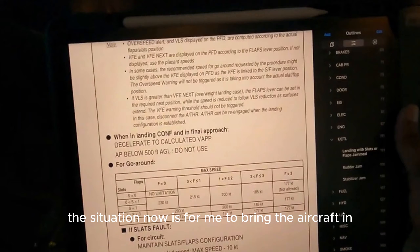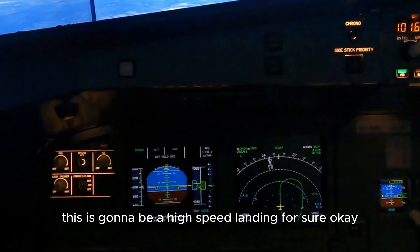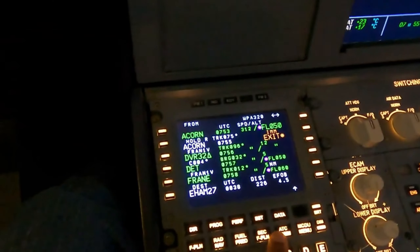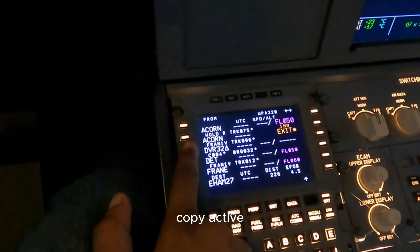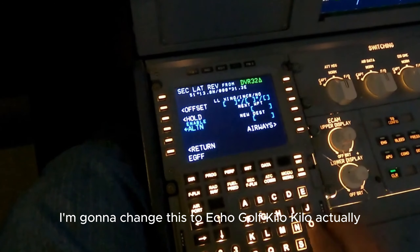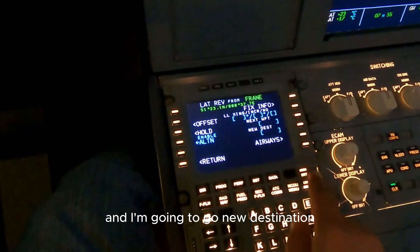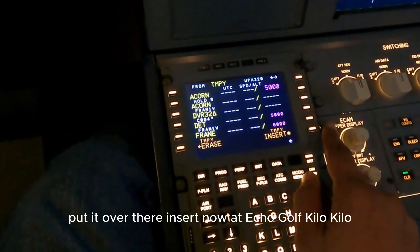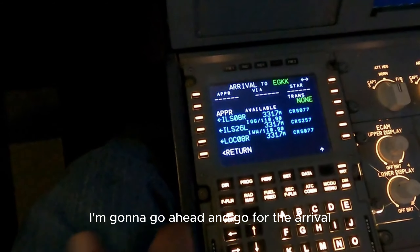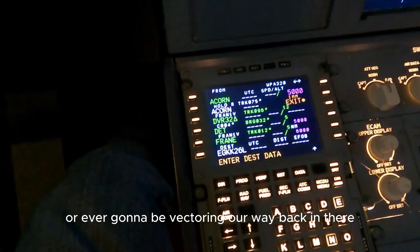The situation now is to bring the aircraft in and land it at a very high speed - this is going to be a high-speed landing for sure. I'm going to declare my mayday and go to secondary flight plan. I'm going to go to new destination - echo golf kilo kilo - and insert. At echo golf kilo kilo I'm going to go ahead and select the arrival. We're going to do an ILS into runway 26L, no stars, insert. We're going to be vectoring our way back in there.